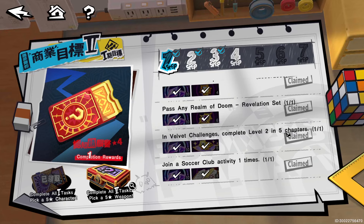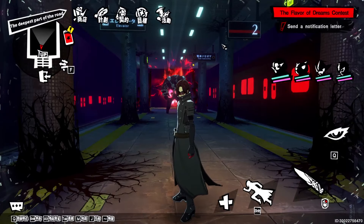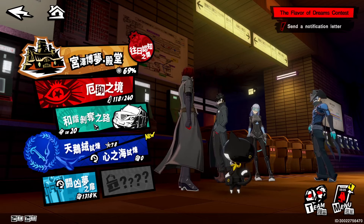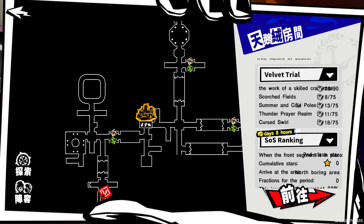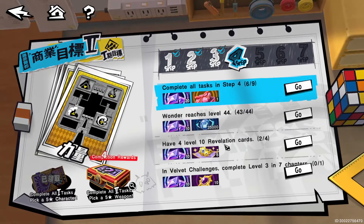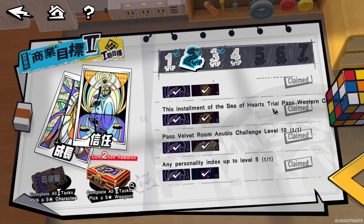Then the installment of Sea of Hearts — western construction. This one is easy as well. For Sea of Hearts, it's just the usual — go ahead and take this out and do one of these. There are some things you need to do inside the velvet room events here. This one is specifically telling you to do the trial which is the western construction. Just run through all your trials because all of them are going to be needed for these steps anyway.